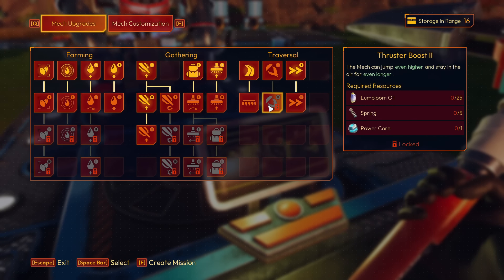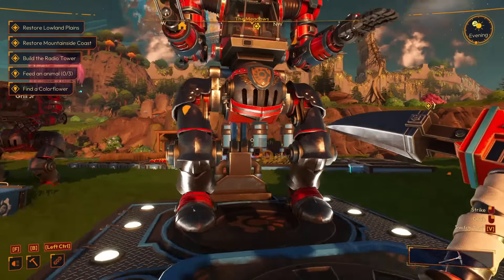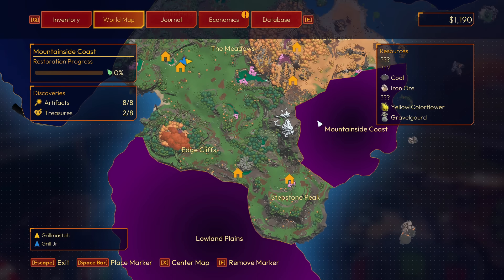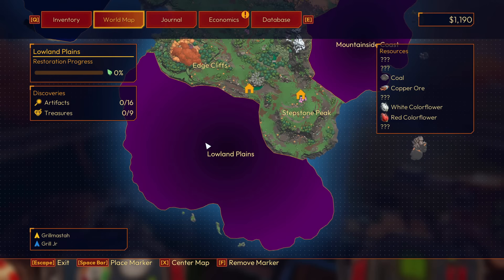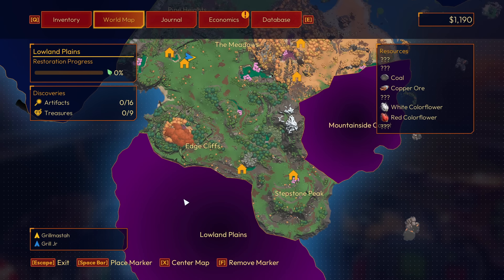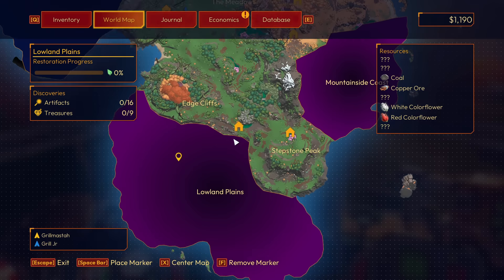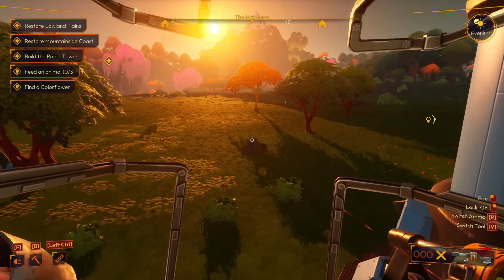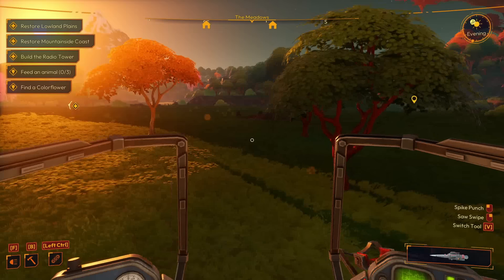So I guess what we need to do is basically continue to explore and clear the world. There's still two more places: the mountainside coast and the lowland plains. I think the lowland plains is the closest. We'll probably go do that one. It's going night right now.